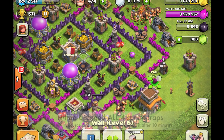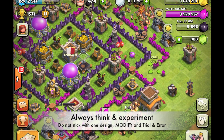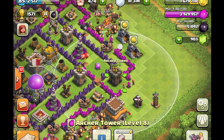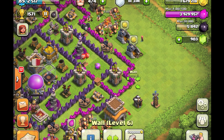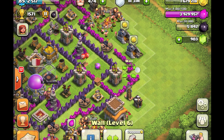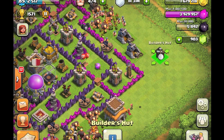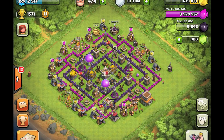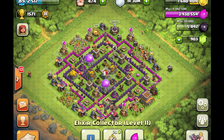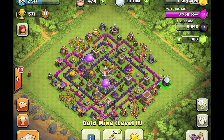Currently there are some extra walls on the outside of this space, so I'm thinking of putting an archer tower there. Over here I can put an archer tower under the defense of a little bit of wall — I've got two towers there and some extra walls here. There are hidden teslas somewhere here as well. This is a very well-protected area, so I might as well put some resource buildings over here that can also be protected.